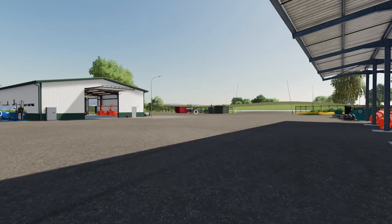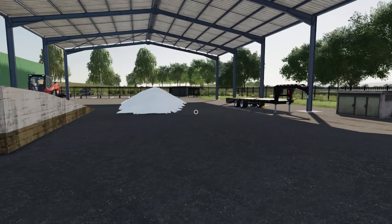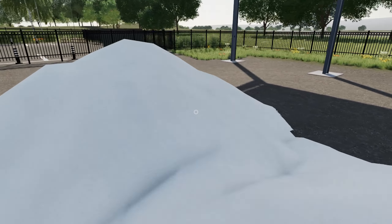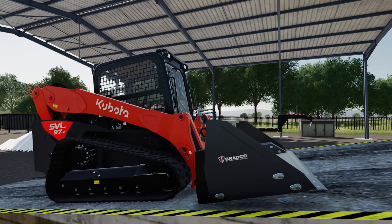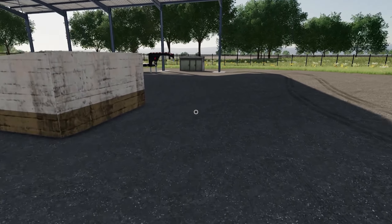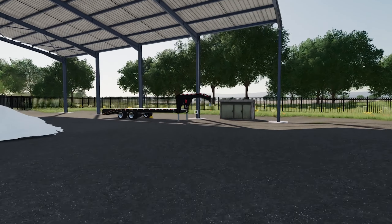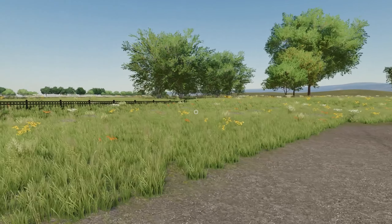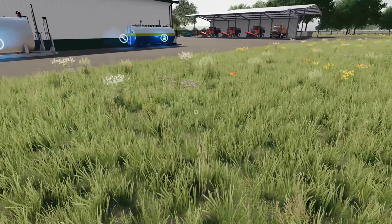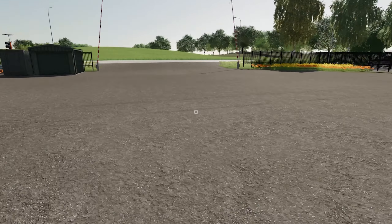Over here we've got our road salt — we've already stocked up. What we do is hop in the little Kubota skid steer, pull one of the plow trucks right up beside this ramp, and load the salt using the ramp into the back of the truck. Over here we've got our gooseneck trailer, and that's about it for our public works facility. There's a little bit of area back here — I'm thinking about maybe doing some landscaping, maybe a picnic area or something. We'll figure that out later.